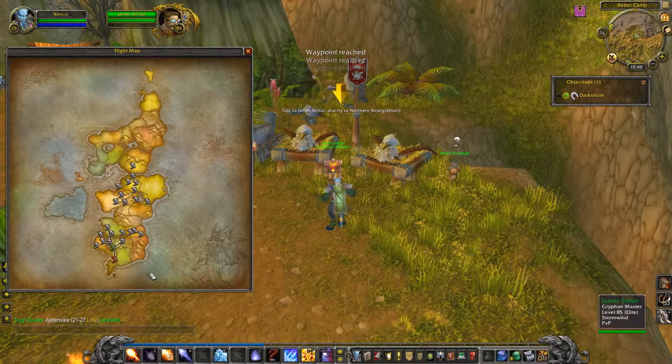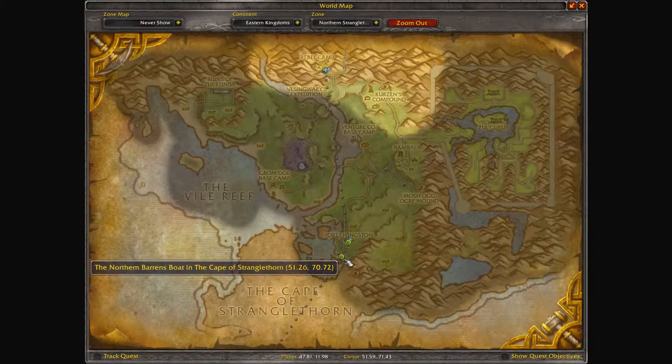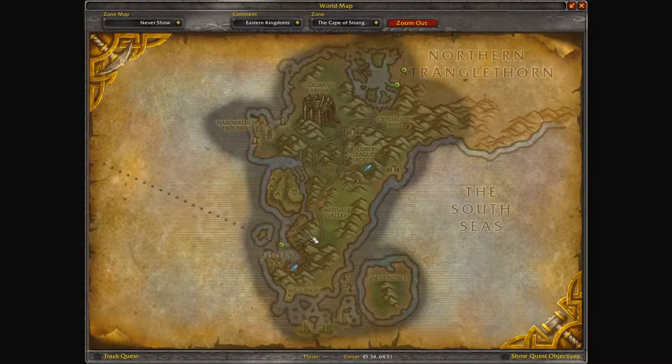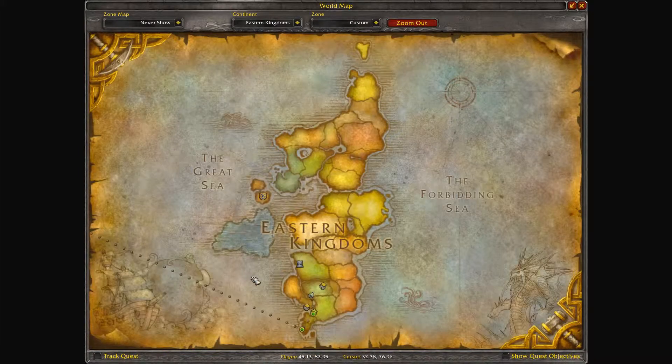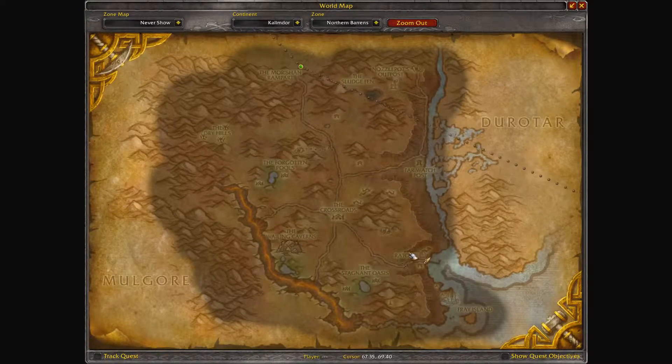The flight master will also be highlighted in red in the flight menu so you can find it easily. You can see here we're supposed to fly down to Fort Livingstone, then run all the way down to Booty Bay because we don't have the flight master to Booty Bay yet. Then we take the boat down to Ratchet and up to Ashenvale.